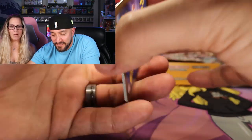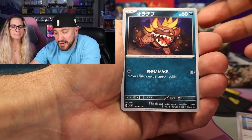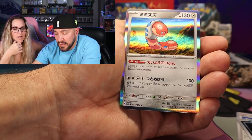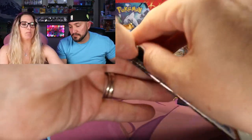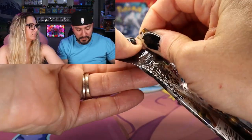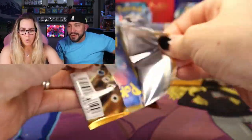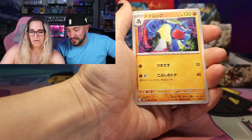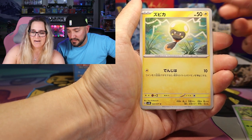So is there a possibility for god packs in here? I don't know, I don't think so — but I could be wrong. We got a primate, and Orthworm — looks like the Alaskan bullworm from SpongeBob. It looks kind of ugly and gross too. We got a Pineco.